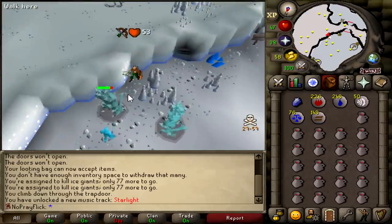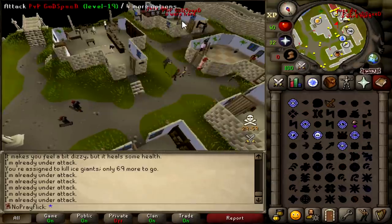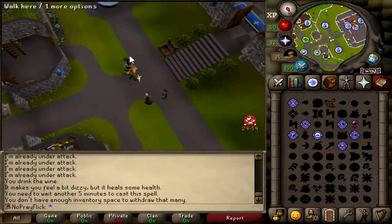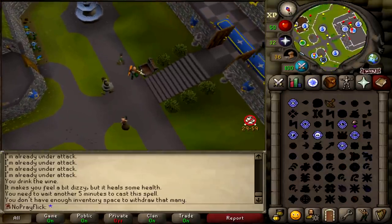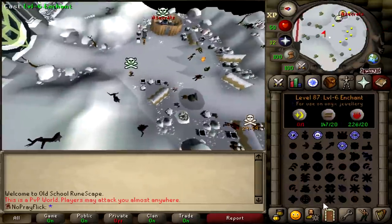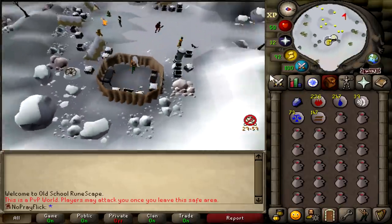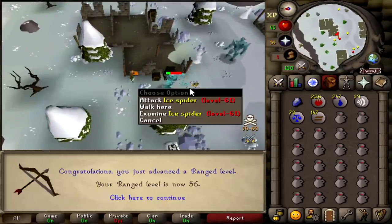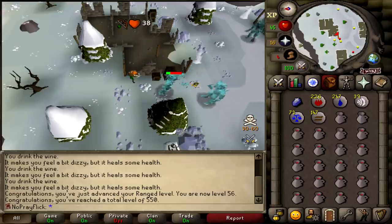There are so many people in Falador bank — that place is terrible. I'm going to go to the Zeah ice giants; I think there's a safe spot there. As if I've just got here and there's already a scout, and there's a level 5 here too. There are no scouts in this world so here's where I'm going to do it from. 56 range, and this spot isn't any better because of these annoying ice spiders. I don't know how you Iron Men do this — this is so frustrating.